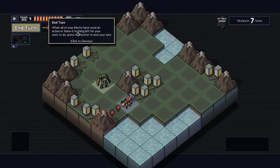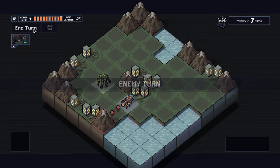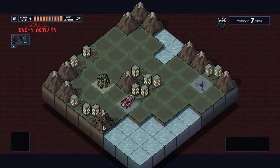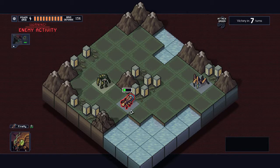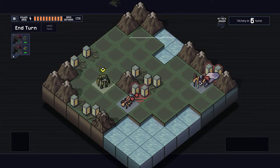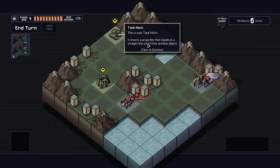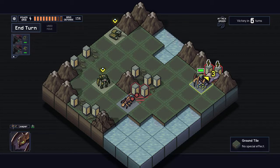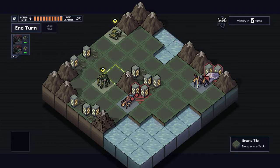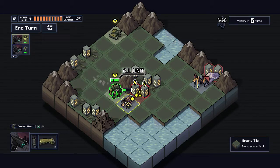End turn — when all of your mechs have used an action or there's nothing left to do, press this button to end your turn. He attacks the mountain, which isn't a building so I don't have to worry about that. Now he's targeting two buildings. That's my tank mech — shoots a projectile. The Fangs unit webs the target and then prepares to bite it, dealing three damage.